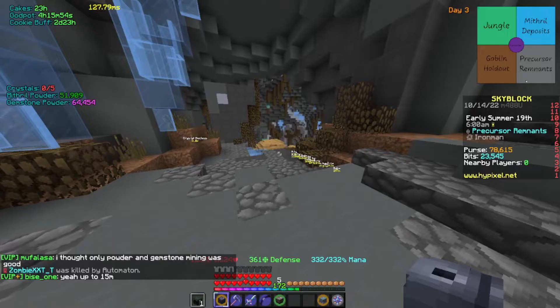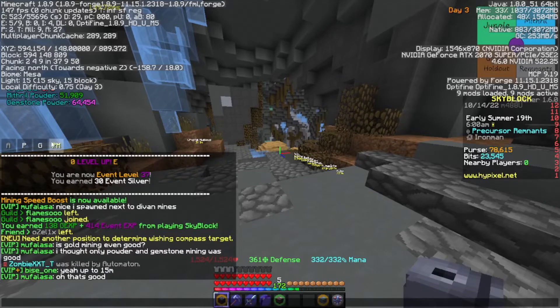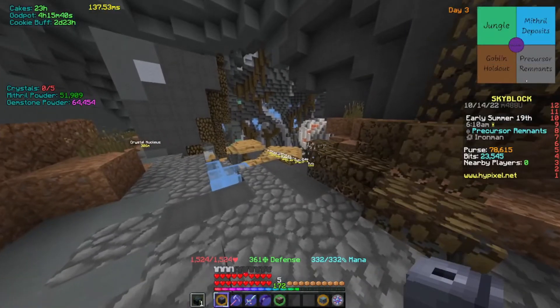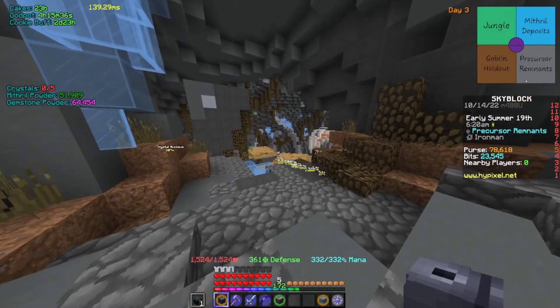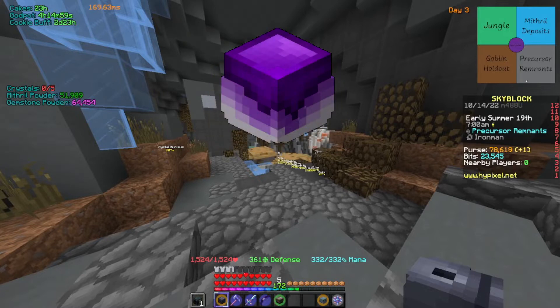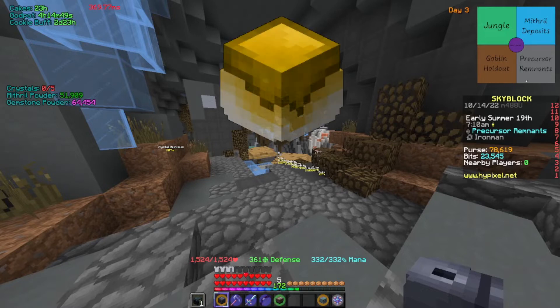There is another area: if you go below Y64 you'll be in the Magma Fields, where the crystals are yellow and there's a Topaz Crystal. The crystals you need are: the Jade Crystal from the Mithril Deposits, the Amber Crystal from the Goblin Holdout, the Amethyst Crystal from the Jungle, the Sapphire Crystal from the Precursor Remnants, and the Topaz Crystal from the Magma Fields.